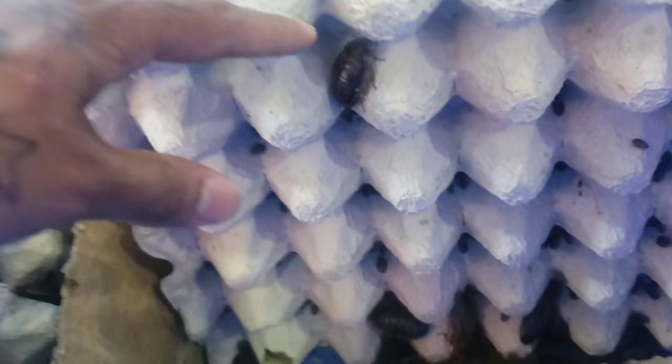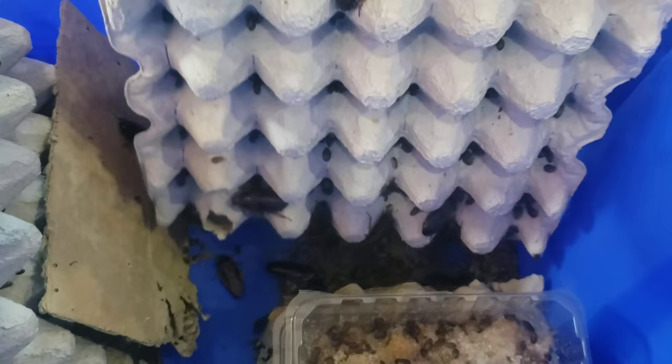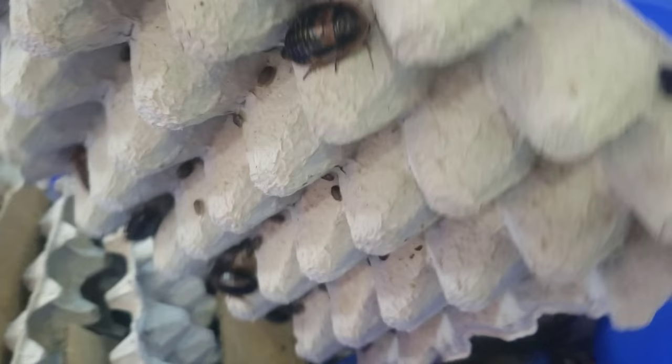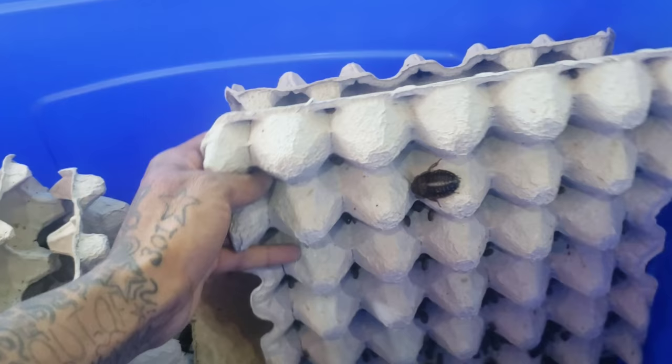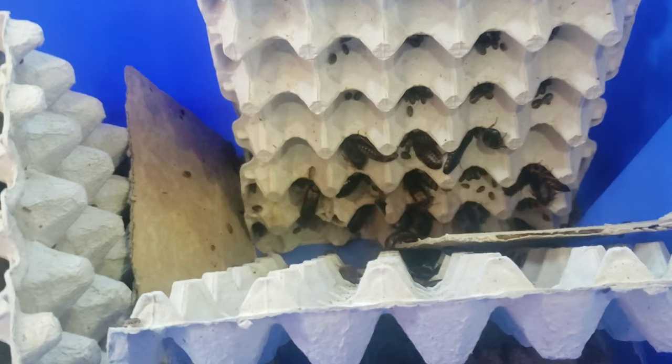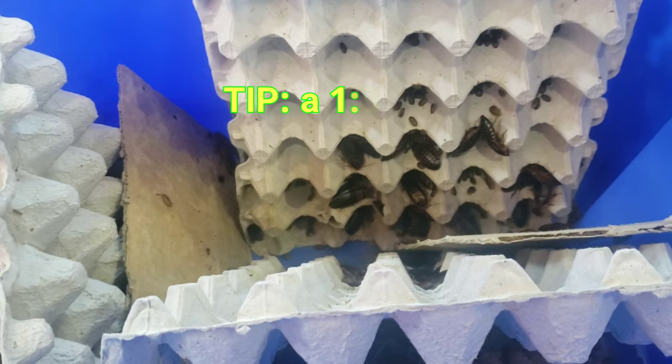I don't need to add tape or silicone to this bin with dubias, though I do with some other species. Showing you the roaches in here before we sift — I have about several hundred females and about a fourth of that in males. The ratio you want when breeding roaches is about one to four; I personally don't mind doing one to five depending upon the species.